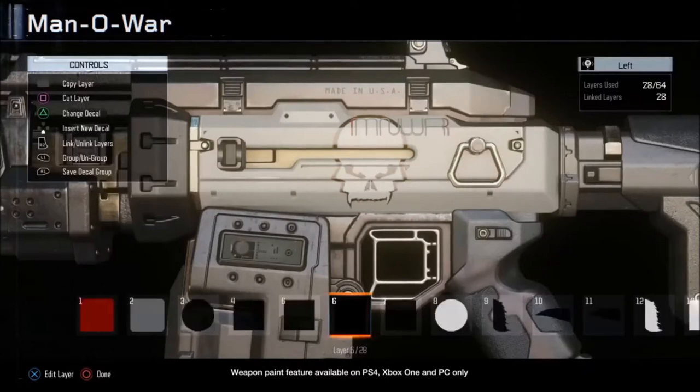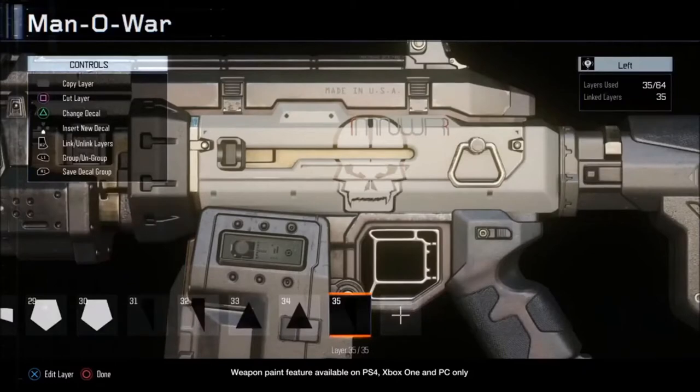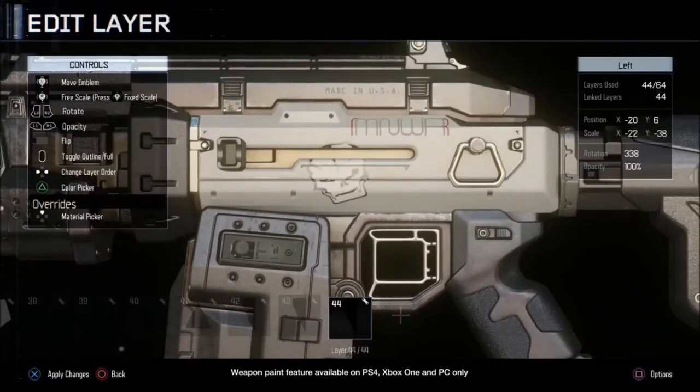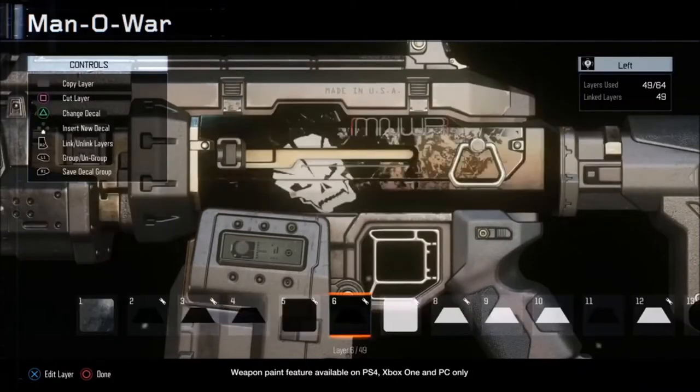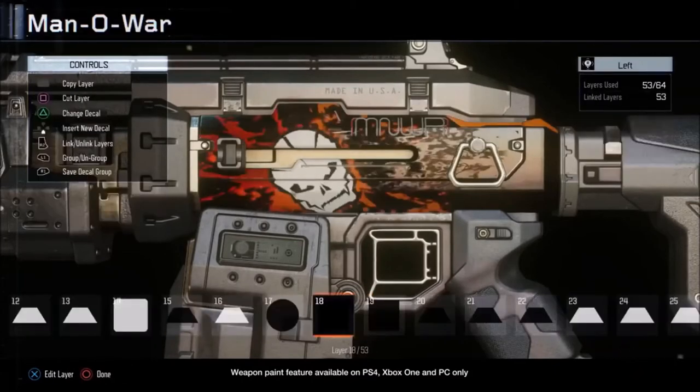What is up my crazy subscribers, this is JokingGelocity4 here to bring you more information about Black Ops 3. The information we're going to be talking about today is the paint shop feature. This paint shop feature allows you to create your own design on your weapon.